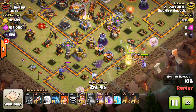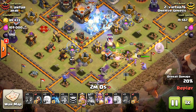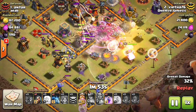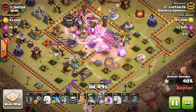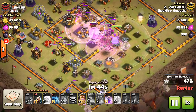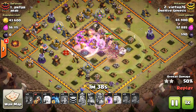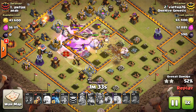Obviously the bowlers can do it for less troop space — that's something they are useful for. Right now though, I think they're not quite powerful enough. You can see Vietha actually uses them pretty nicely here, but they don't create that good of a funnel. A few Valks go to the outside, and most of them go into the base but didn't really take out that much.